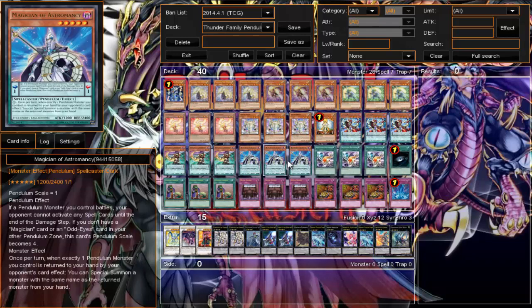We run three Magician of Astromancy — he is our Scale 1. Just like Chronomancy, you need a Magician card or Odd-Eyes in the zone or he becomes Scale 4. His pendulum effect: if a pendulum monster you control battles your opponent's monster, your opponent cannot activate spell cards until the end of the damage step. So one covers traps, one covers spells — that's nice. His monster zone effect: if exactly one pendulum monster you control is returned to your hand by your opponent's card effect, you can special summon a monster with the same name from your hand.